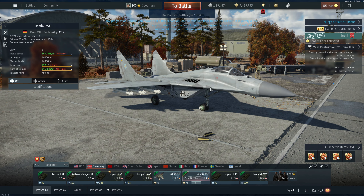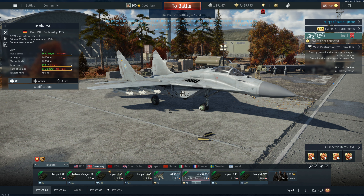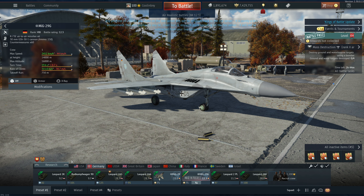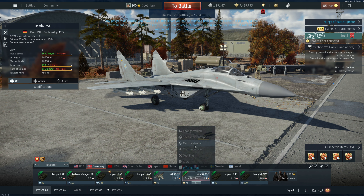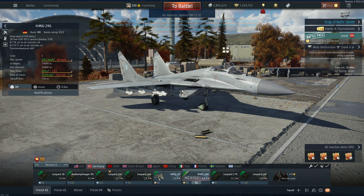Hey everyone, Tankenstein here. In this video I've got your first gameplay and overview straight from the Kings of Battle dev server for the brand new top-level jet for the Germans: the MiG-29G. This is currently battle rating 12.3, rank 8 fighter for the German air tech tree. It's pretty much equivalent to a German MiG-29 SMT — it's got R-73s and the R-27ET.